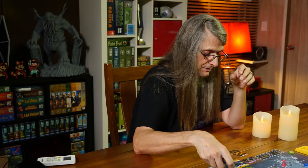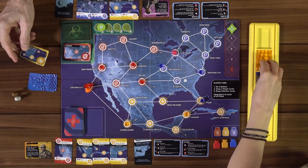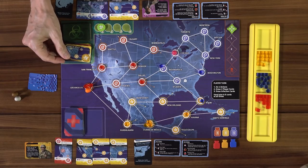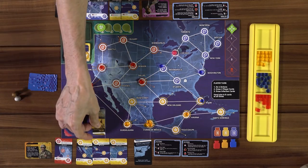Crisis! Hotspot — play immediately then discard. Draw the bottom card from the infection deck and place three matching cubes on that city. Three yellow cubes go in Ciudad de Mexico — Mexico City. At least it didn't trigger an outbreak. Then I also draw an epidemic card. We're resolving it correctly: if you draw both a crisis and an epidemic, always resolve the crisis first, then the epidemic.